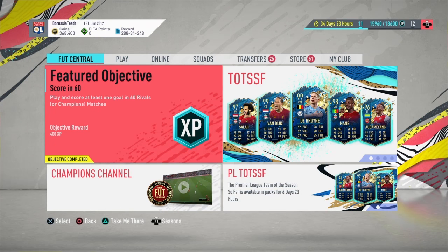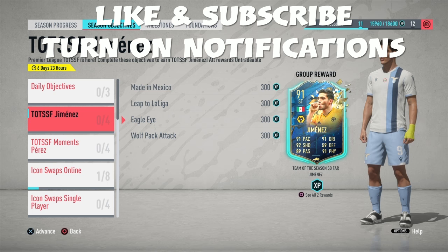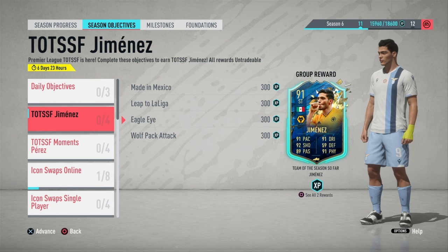Today it is obviously Premier League teaming season, and I'm going to be showing you the best way to complete the new teaming season so far — Jimenez, that has just come out. He's a 91 rated card with very good stats: 91 pace, 92 shooting, 89 passing, 91 physical, 91 dribbling.